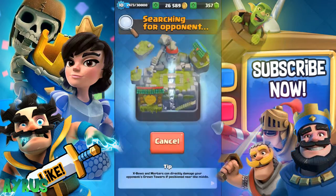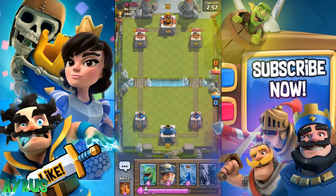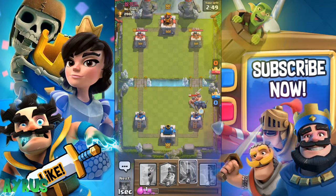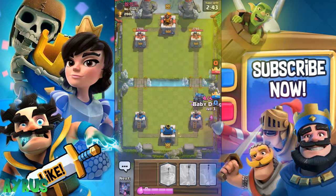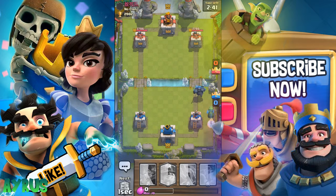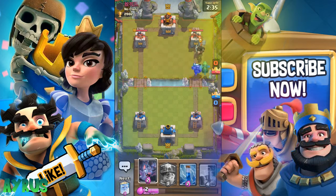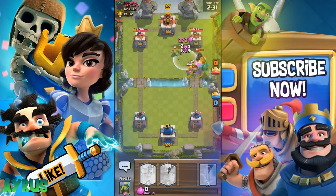Let's get into some live attacks and see how this deck works. We matched up with a fairly decent player who is in no clan. He's coming up with Elite Barbarians — we'll put in the PEKKA to defend. The PEKKA is not going to die here. I'd say if the PEKKA isn't necessary, you definitely don't want to drop him in unless it's really important.